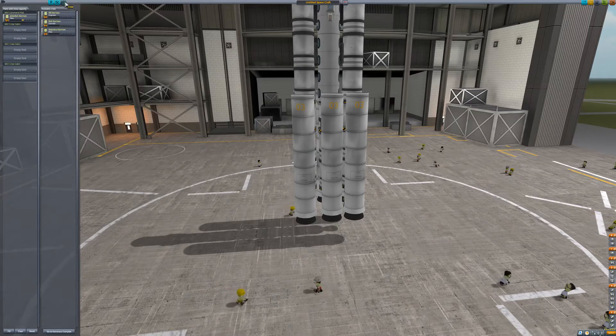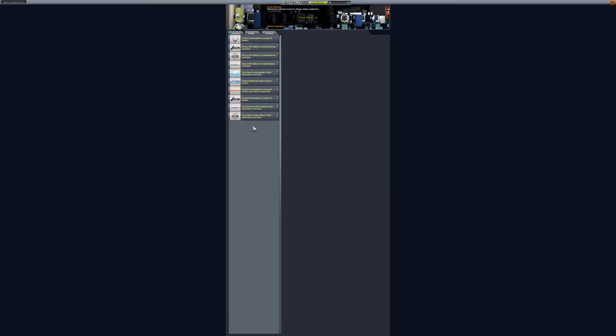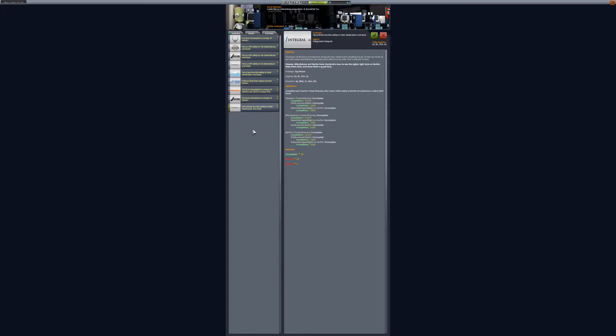Now you may be wondering how to make money off of this. As you can see I only have pilots right now. As soon as I leave this facility I can go to the mission control center and find ferry tourists to a destination contracts. This guy alone gives me 24k, the other guy gives me 24k — that's two, one third of what I can carry.